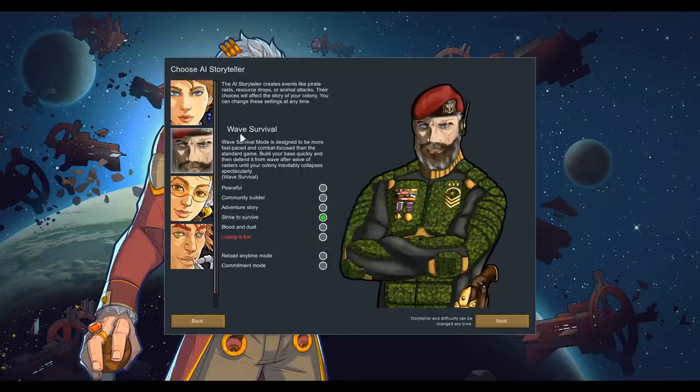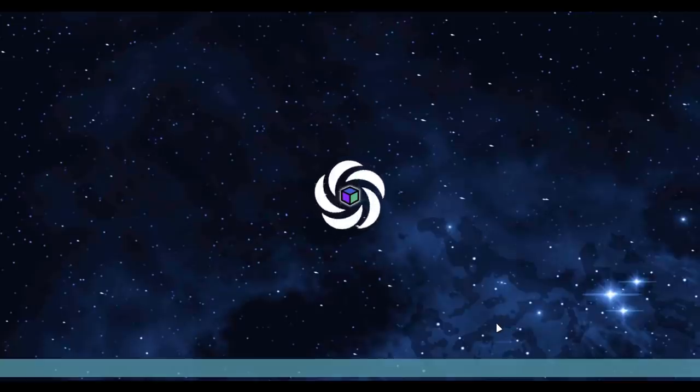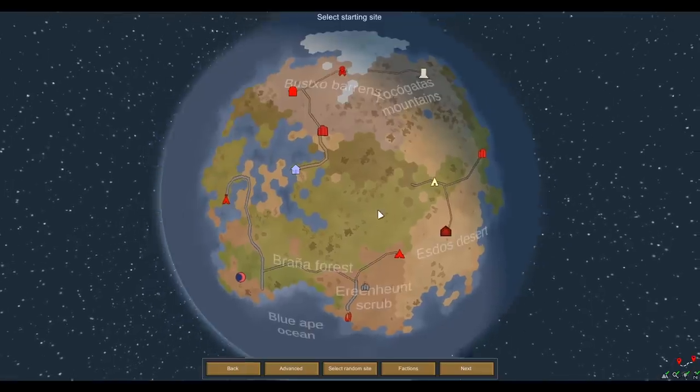If it ends up not being what we want, we can just change the Storyteller - that's really not a big deal. If it ends up being too easy we can increase it. But I figured it means we have to focus on defenses too - I can't just sit there and research all the best plants, all the best luxuries, bionics, whatever. Defenses are still going to be a very important part of what we've got going on here.